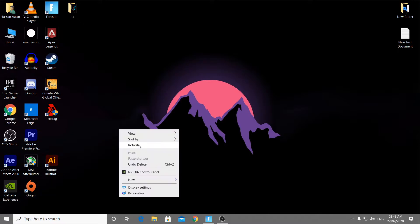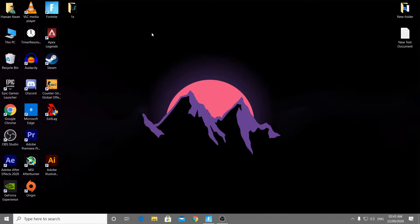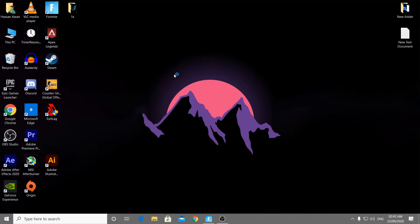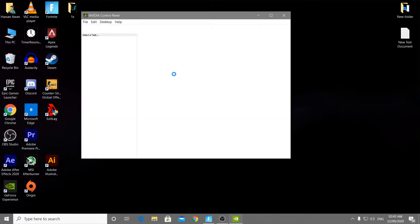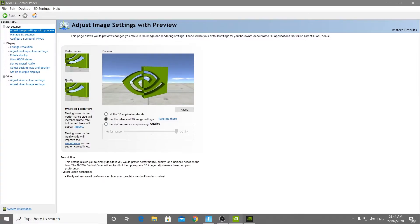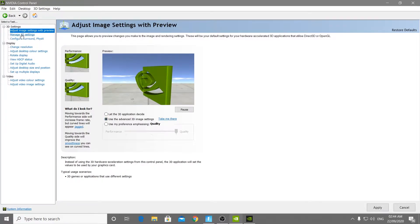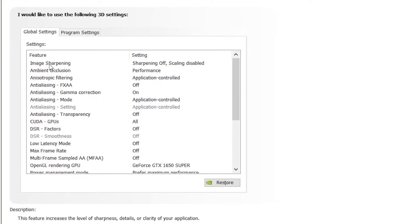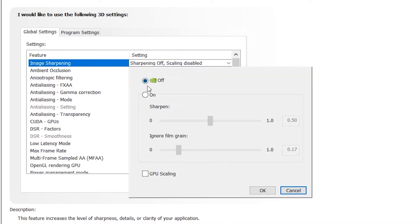After updating, go to the NVIDIA Control Panel — just right-click on your desktop and select NVIDIA Control Panel. Follow my settings for the best GPU performance in Fortnite. Go to 'Adjust Image Settings with Preview', select 'Use the Advanced 3D Settings', then go to 'Manage 3D Settings'. First, find the Image Sharpening option and turn it off — select Off and click OK.